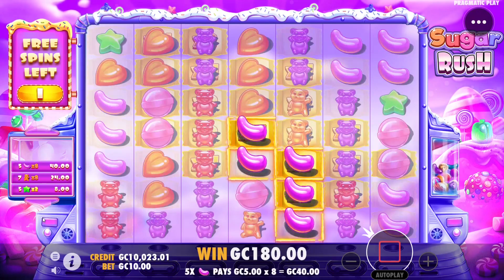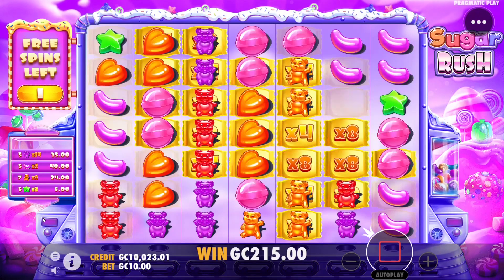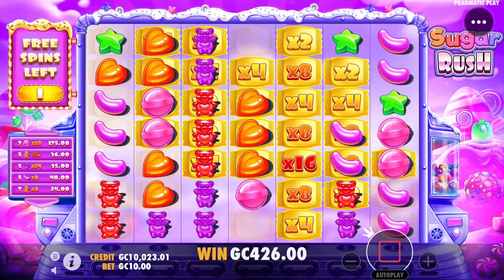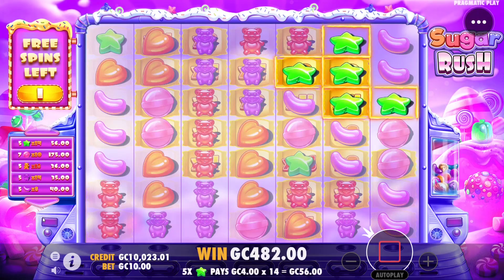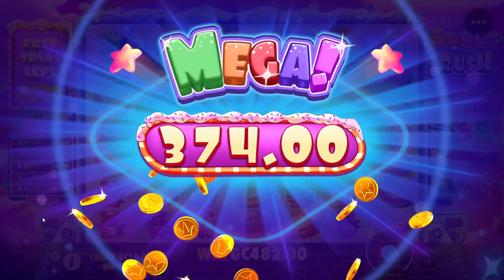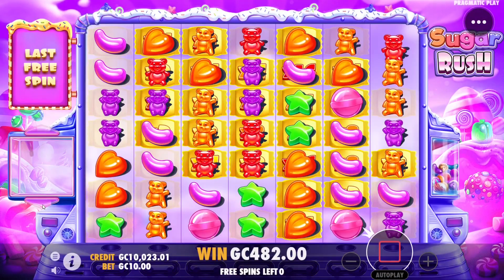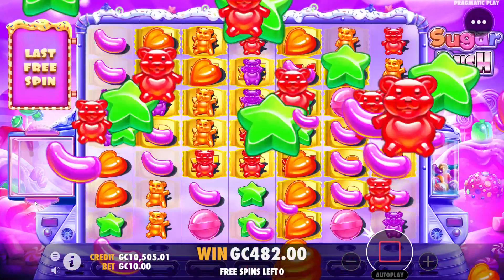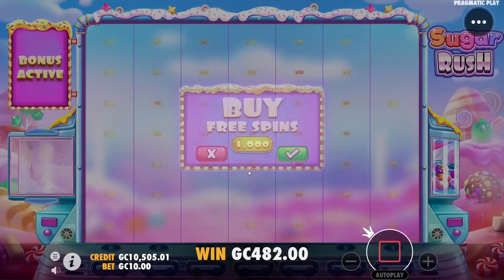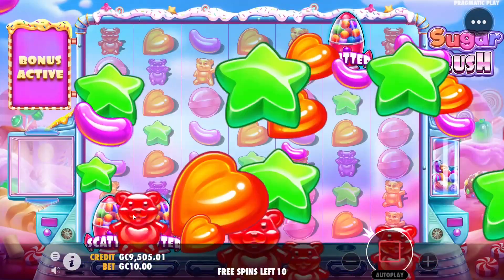Jelly beans — nice spin. Purples do connect, oranges connected now, gumballs as well for a big hit, 175. Stars into maybe jelly beans — no, only needed one there but we couldn't get it, 374, not bad. Last spin — can we connect on this board? No we cannot, 482. Little 48x return right there, moving on.